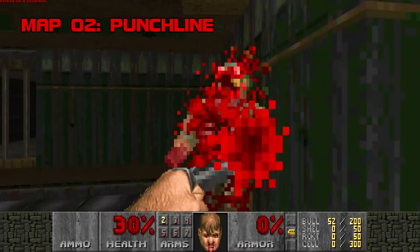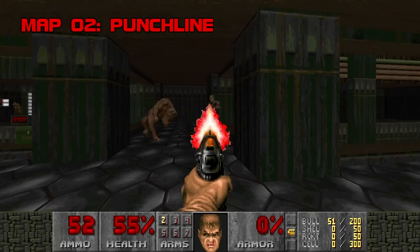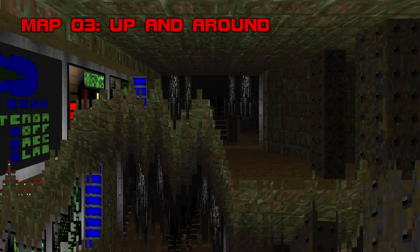Map 2: Punchline. Knee Deep in the Dead, but with Berserk — shotgun not included. I don't think I've ever played a megawad that withheld the shotgun beyond the first map, but I can't say I missed it. Experienced Doomers will be able to beat this one semi-conscious. Don't forget about the two Romero-esque secrets — one in the poison, one outside. Grade C, Difficulty E.